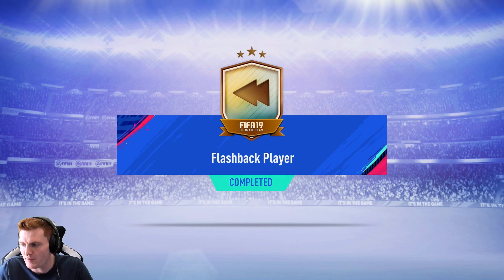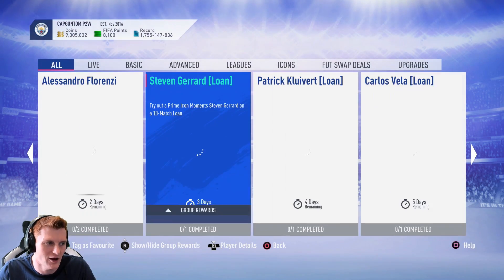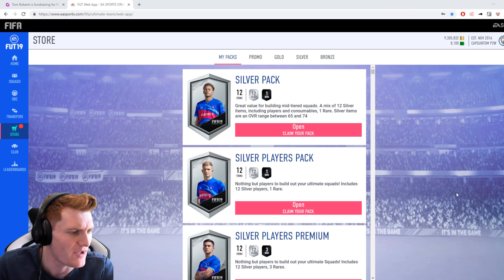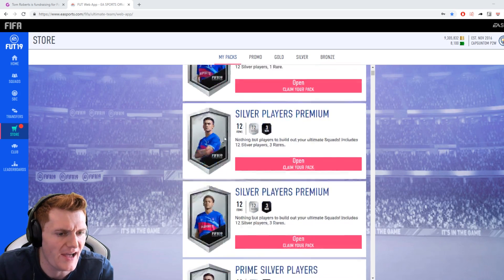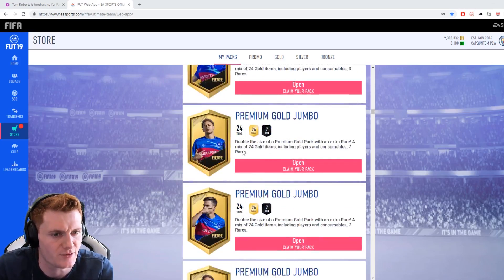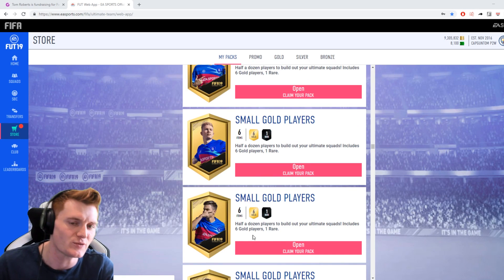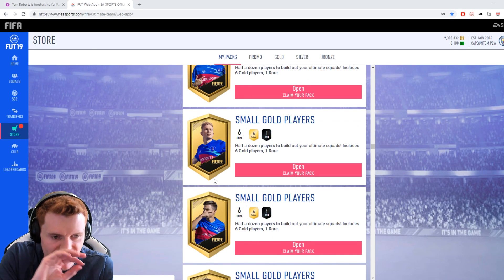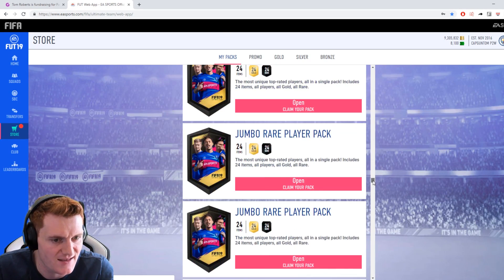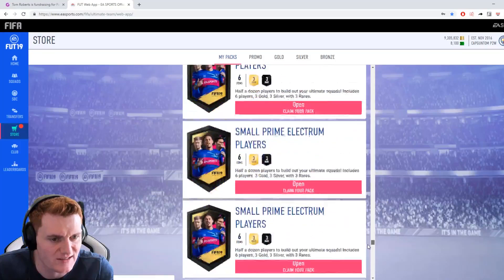We have to go and open this pack on the web app because I've got 200 packs and the flashback one will be right at the back. We've managed to migrate across to the web app — all the packs stacked up for Team of the Knockout Stages. I'll open all of them and then grind more packs for Team of the Season, which will probably be two weeks' time. The market's sky high so we can make loads of money. There must be six or seven Ultimate Packs in there — that's mental.